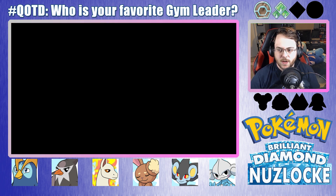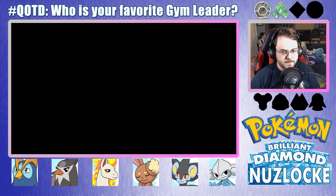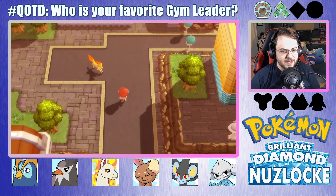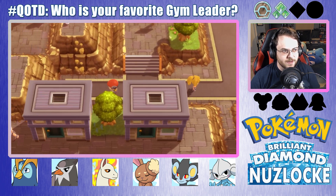Here we go, the city. Let's heal up our Pokemon. This is Veilstone. Why did I keep thinking Heart Home? Wow, I am bad. We've been to Heart Home — this is Veilstone. This is where I want to be.